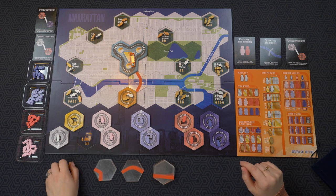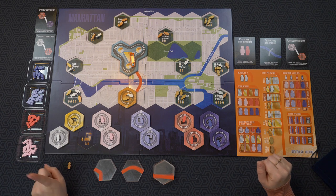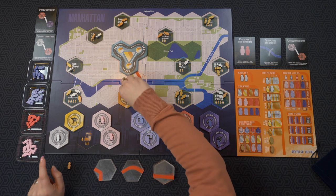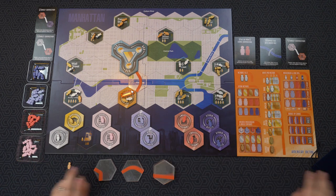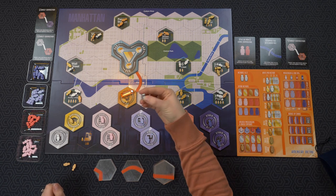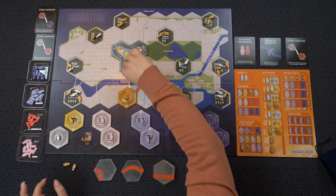That was one turn, so now I have to pull for the end of my turn. Now it is my turn again — I need a silver person. For one action I'm going to drive down to this station, and I think I'm going to turn around because I have the reverse action. That is two actions. I'm going to pick up one person because my capacity is only one, then drive this way.